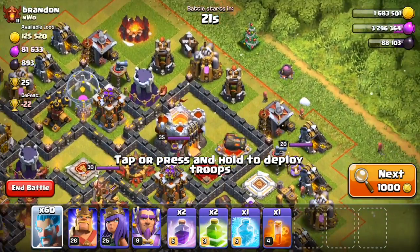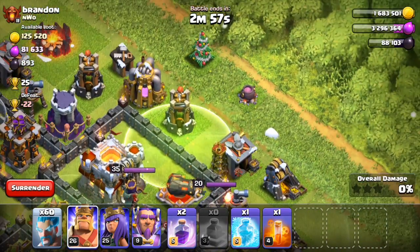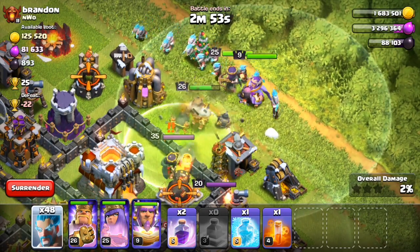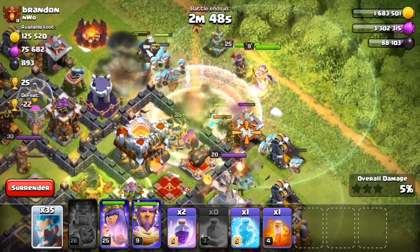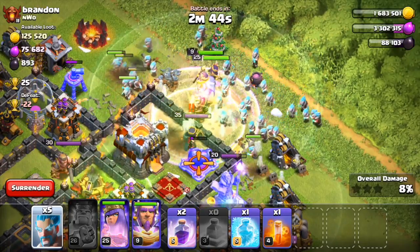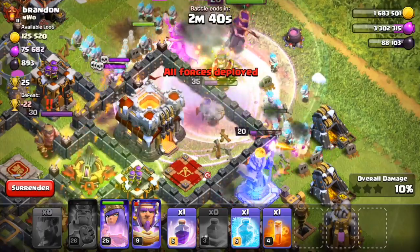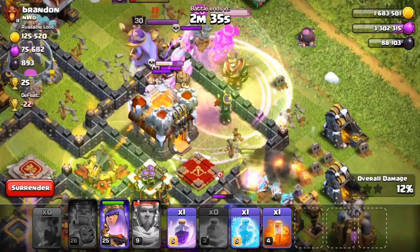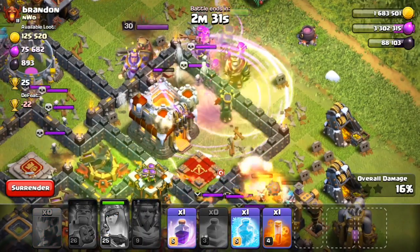Alright guys, we're back and this is the base I found. It's 25 trophies, but I know I'll be able to get the Town Hall. I put my King, Queen, and Grand Warden in there, and I put a Jump Spell. He had his Freeze Trap right there, and it did freeze my King and he took tons of damage. I'm going to use my Grand Warden's ability right here, and the Ice Wizards are just going to go around because there's nothing in the compartment right there. I'm going to use my Queen's ability.